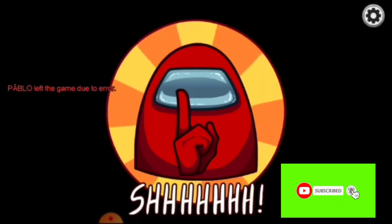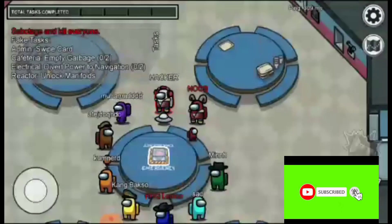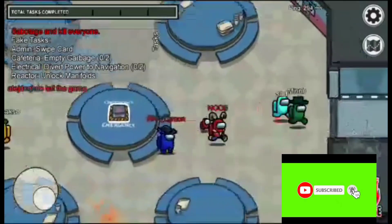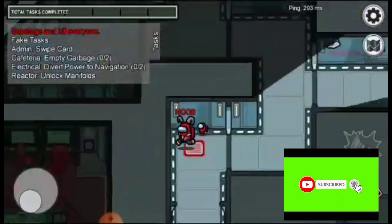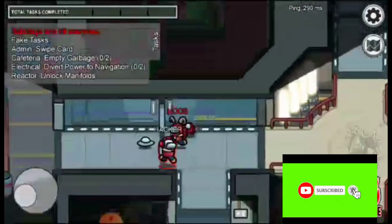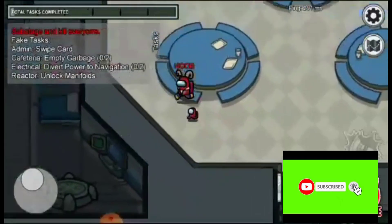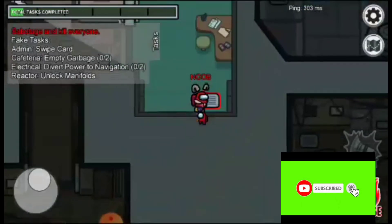After installing the game you can start the game and play as an imposter. There is a hack for always being imposter too. You can also walk through walls - this is the hack guys. You can use sabotage and infinite emergency meetings.